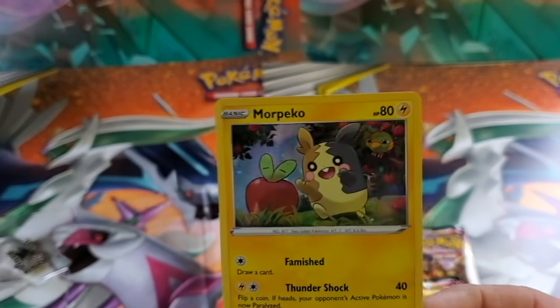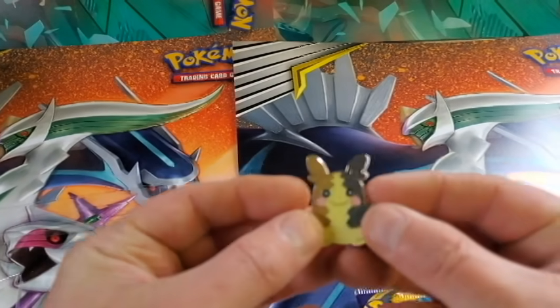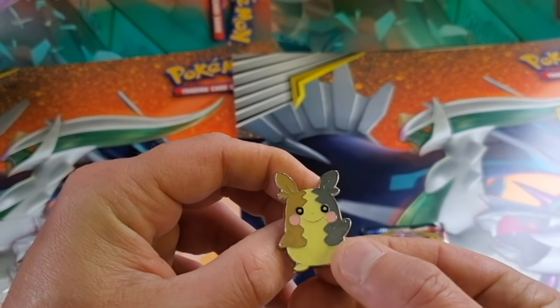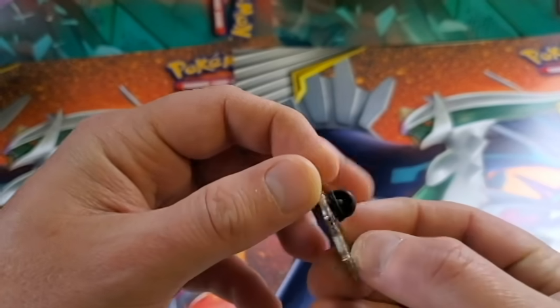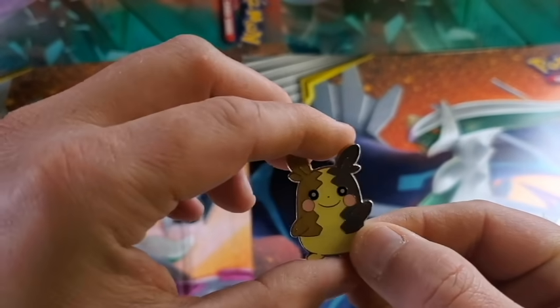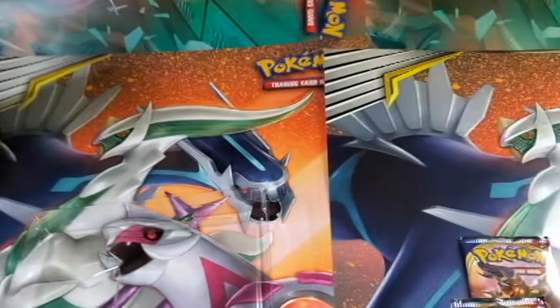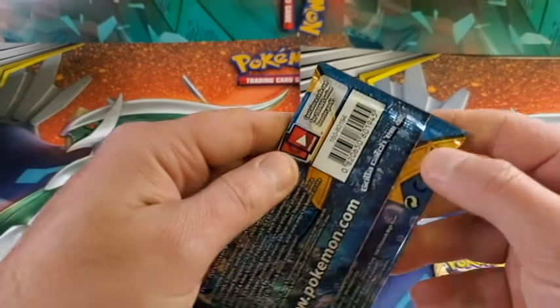Yeah, the foil design on that's pretty red. And then the pin - if you're into collecting those pins or checking those out, these are pretty high quality, feel really sturdy. Don't think you're gonna break those messing around with them or dropping them on the floor. All right, so let's get to these packs. We'll start with the Sun and Moon this time.